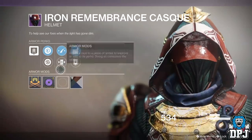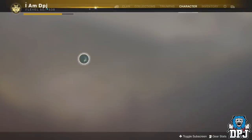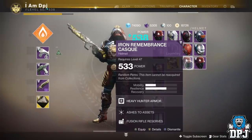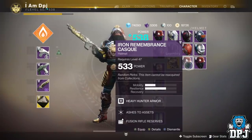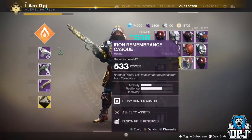We also have power weapon targeting and special ammo finder — not bad. Ashes to assets and fusion rifle reserves. Finding a lot of fusion rifle perks on these helmets.